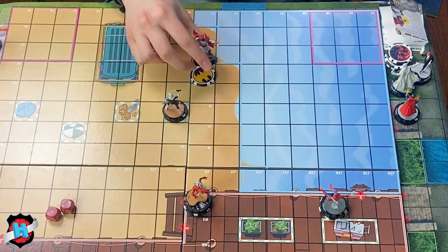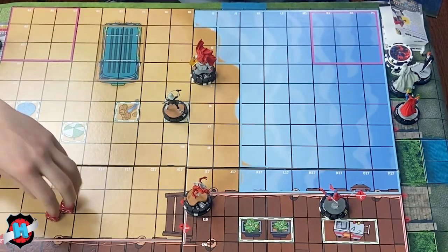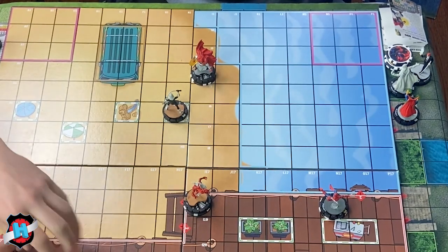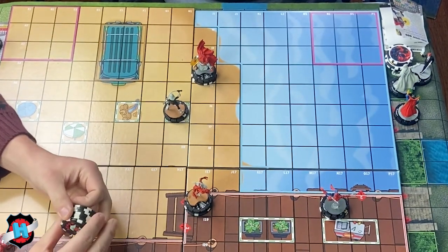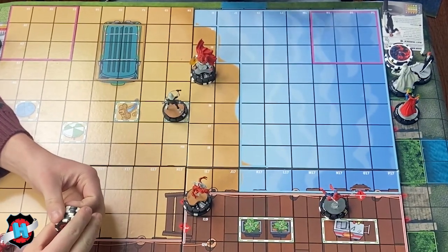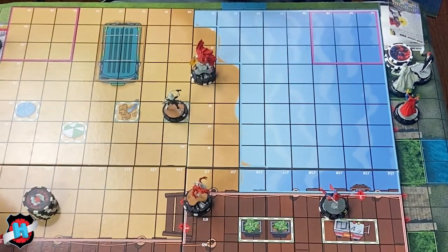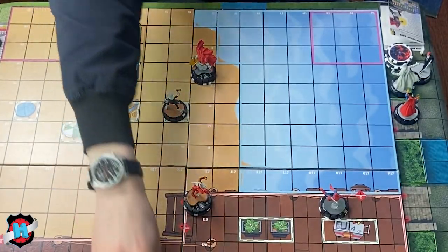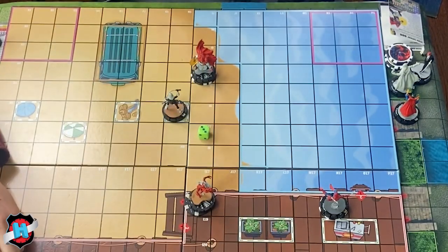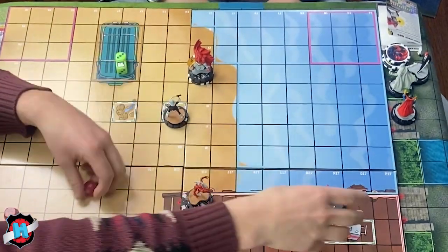Set phasers to fun — charging in to kill Black Cat. If Ian gets shape change he's kind of screwed. Taking mystic damage too. Going for Spider-Man — shape change — why would it succeed? It doesn't.